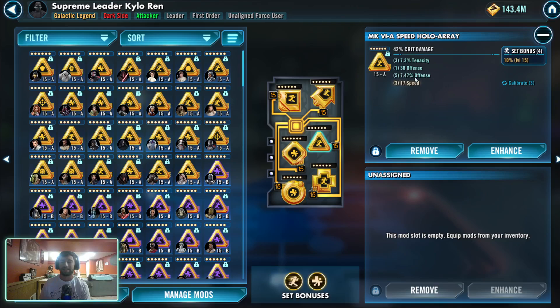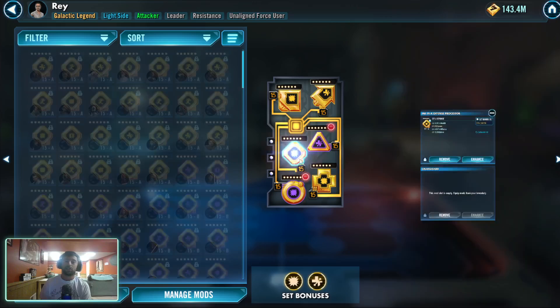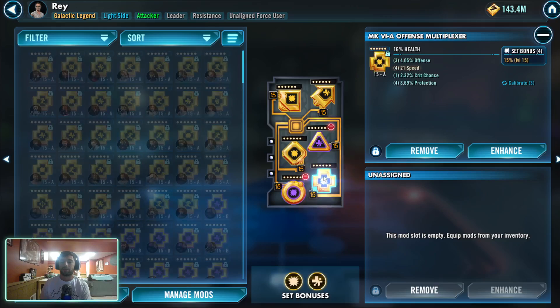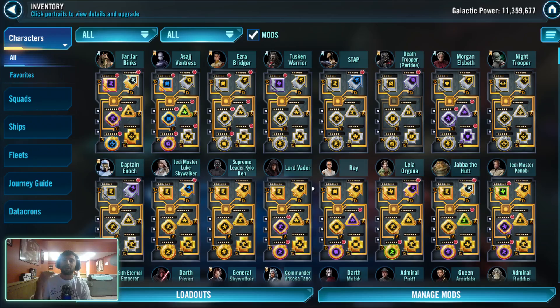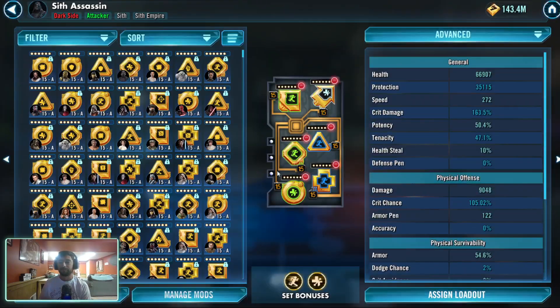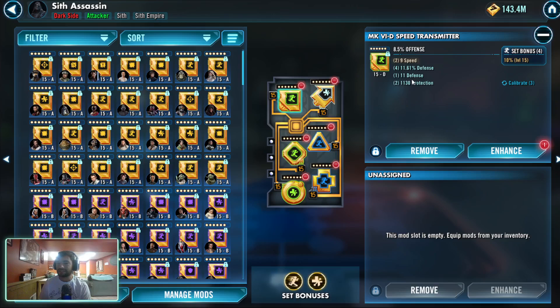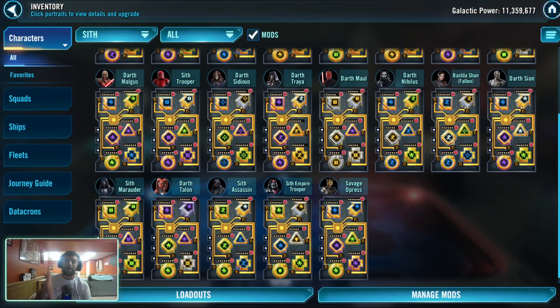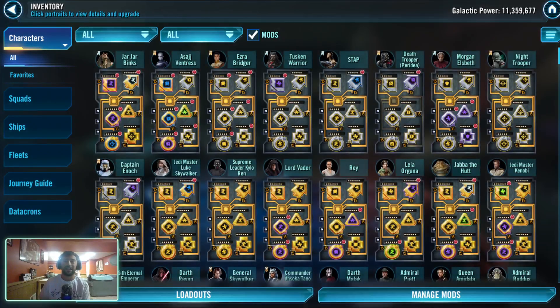My Kylo's even a little slow at 571 because this mod's pretty slow — 22 speed isn't great. But on the flip side, someone like Rey: I've got an offense set on her, and I better see some good offense numbers on these mods to make it worth having offense on her. If you're going to equip that set, you better be taking advantage of the stats you're putting on there. Like my Sith Assassin — I have a speed set on her, but this is only 14 speed, with 9 and 10 speed secondaries. That's an example of a bad way to use speed mods, because I'm not really taking advantage of that speed set. Those are all slow mods where I could put other mods on there and get a better advantage.